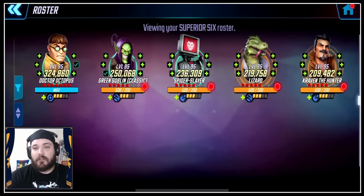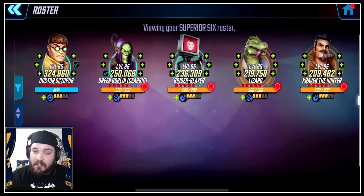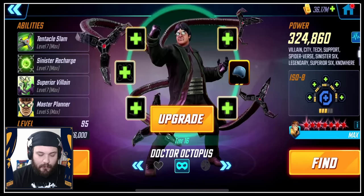Before we get too far into it, let me show you the Superior Six team we're going to be using. It's kind of a random hodgepodge because I stopped building them when I thought I should keep them small to see what they could do. They're all level 95, all 5 Red Star, 5 Yellow Star except for Doc Octopus. Doc Octopus is Gear Tier 16, Green Goblin is 16, Spider Slayer is 17, and the other two are 15.